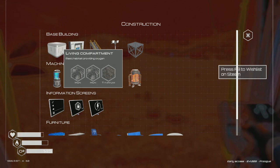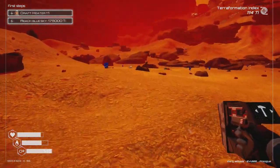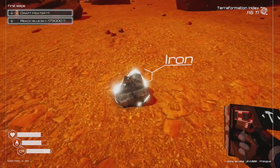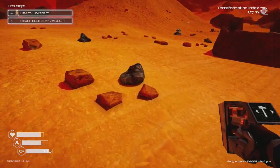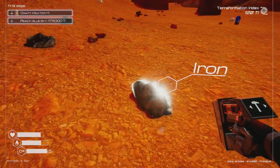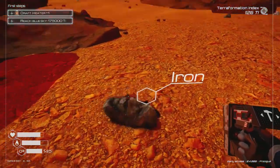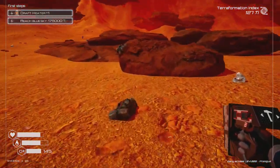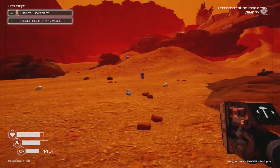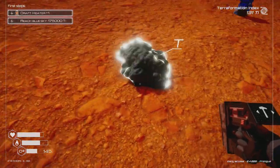It's super windy outside. For the wind turbine I just need one iron. For the living door I need two irons, titanium, and silicon. Going out to gather — found iron, two irons, and silicon. Just need titanium. It's going to be hard to find — mostly iron around here. Got a new blueprint: Oxygen Level 2! I really want to get to that ship.